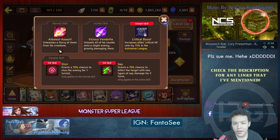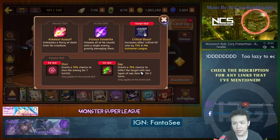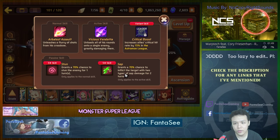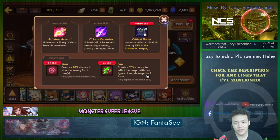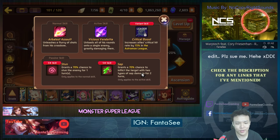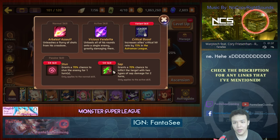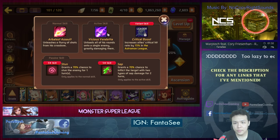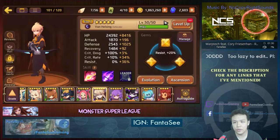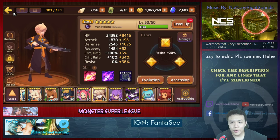He has a stun — a 70% chance on his first skill and a 70% chance on his second skill for a two-turn stat. It actually has a chance to land two turns twice, so it's basically like four stacks — about 20% of the boss's HP. His second skill is also a single target skill, meaning it hits one target quite hard.